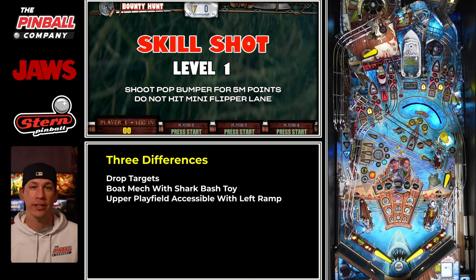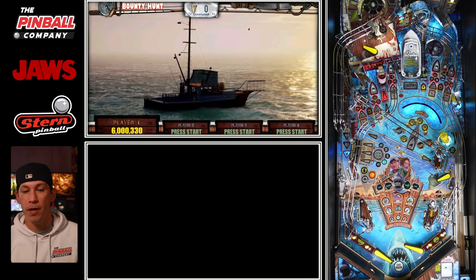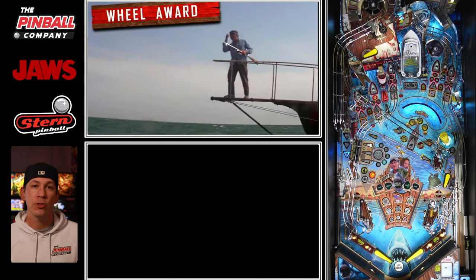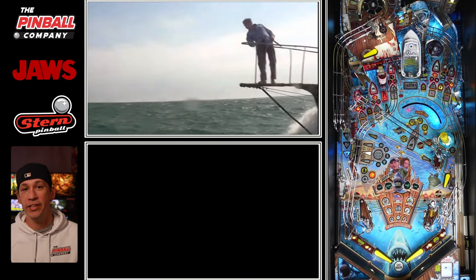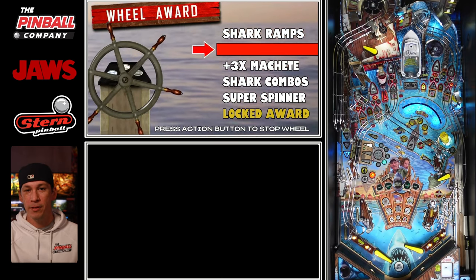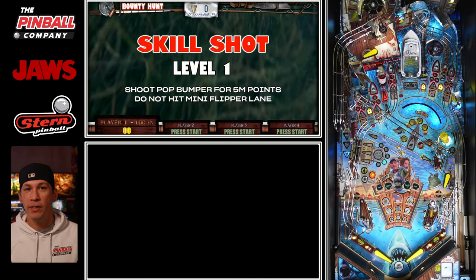These changes can drastically change the gameplay overall. Looking at the playfield itself, one thing to notice right off the bat is that with the upper playfield, we have a spinner shot up there that acts as the Orca wheel to the ship. By hitting that, it gives us what's called a wheel award. After you shoot this wheel, the ball will feed down to the mini flipper. From there, you can hold it and avoid hitting any switches and just use your action button to select whatever options are available via your LCD screen — it rotates through from top to bottom. Hit the action button to make your selection. If you don't do that, as soon as you release the ball and it hits a switch, that's the wheel award you'll have.